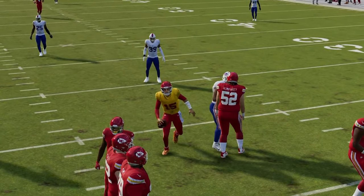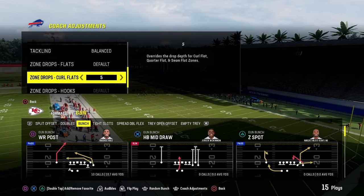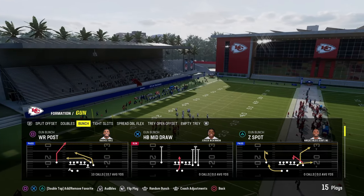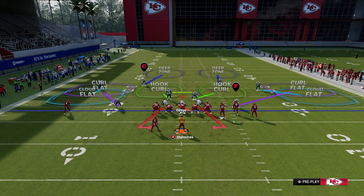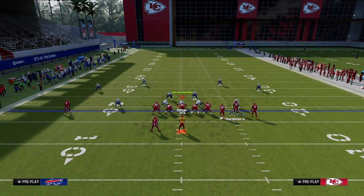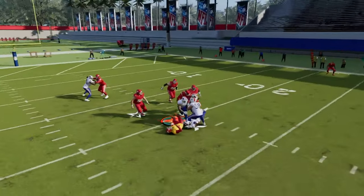As opponents start changing their defenses and going to zone, they'll arrive at a couple of common adjustments. One is using inside quarters out of a cover two double Mabel to defend this. That inside quarter on the right side can do a pretty good job of defending the play, so this is where I like to go to secondary constraint-based plays.